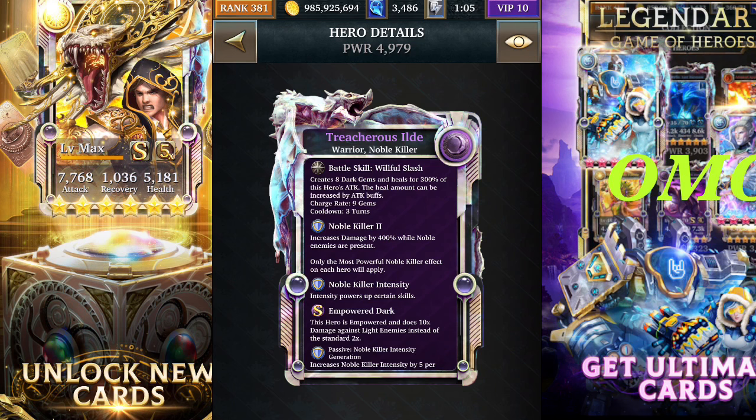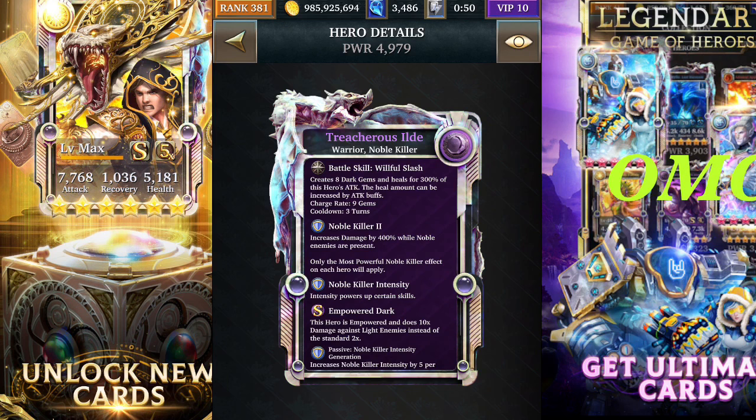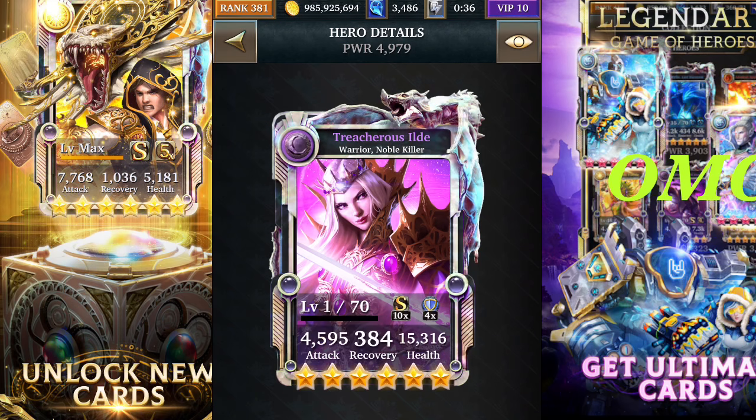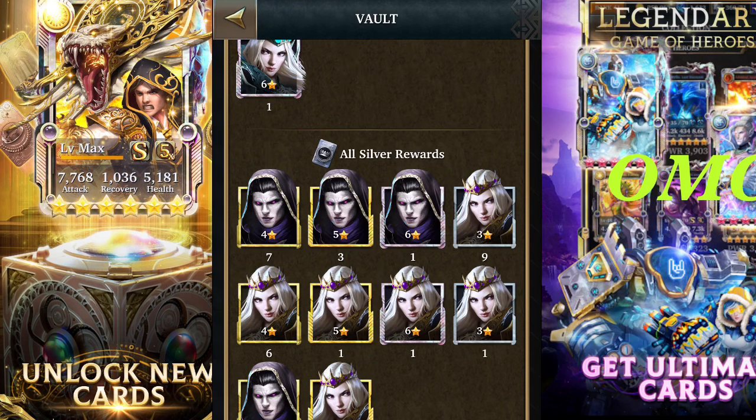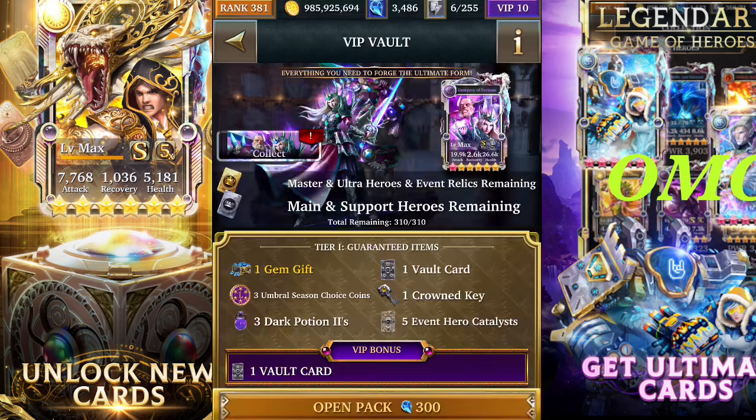Your support card will create eight dark gems and heal you for 200% of this hero's attack — the heal amount can be increased by attack buff. So your support card is both a healer and a gem spawner. It creates eight gems which can fill out the board when you create all your power gems, and the heal can be increased when your attack increases. It's not a bad support card.